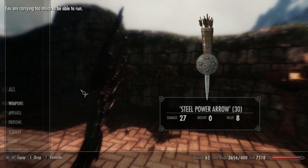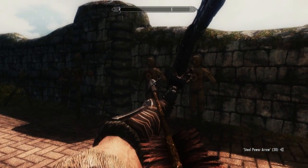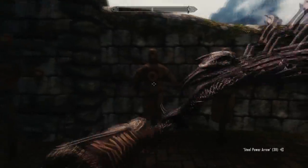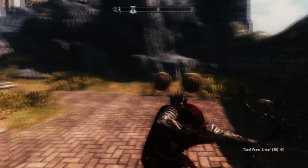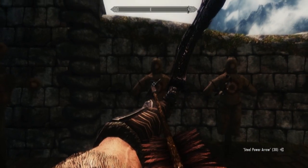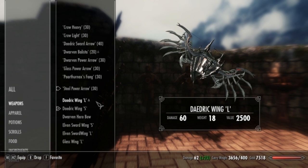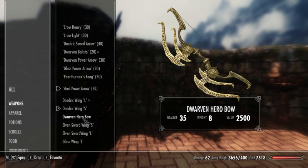The next one is Steel Power Arrows. Holy mother of nipples, look how big those are. Those look really cool. They're basically just swords — daggers on the end of arrows. That'd be so painful. I don't even know if that would work.